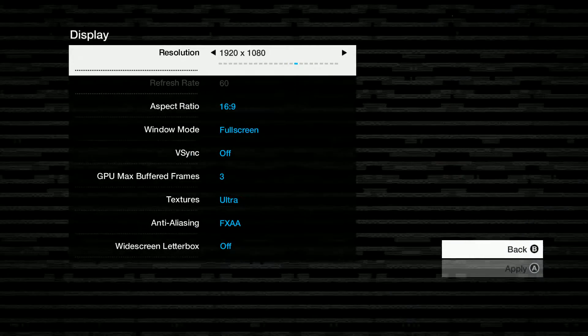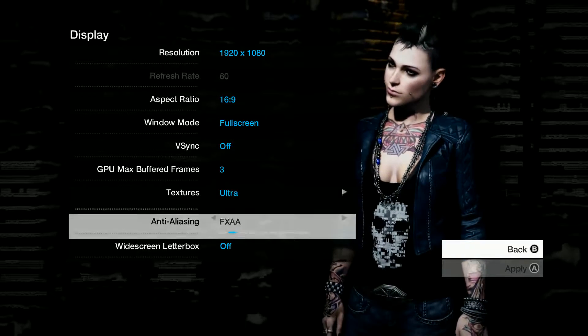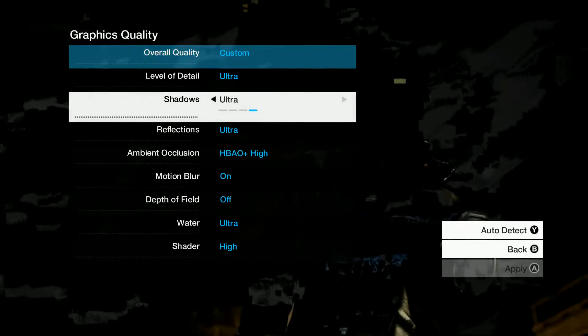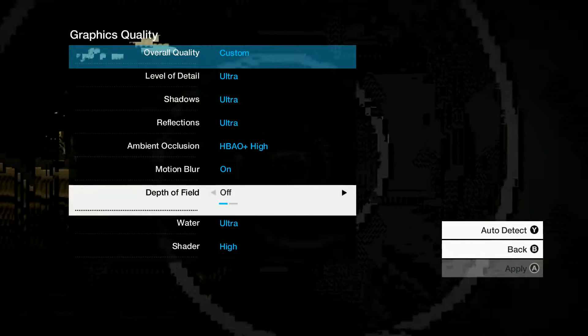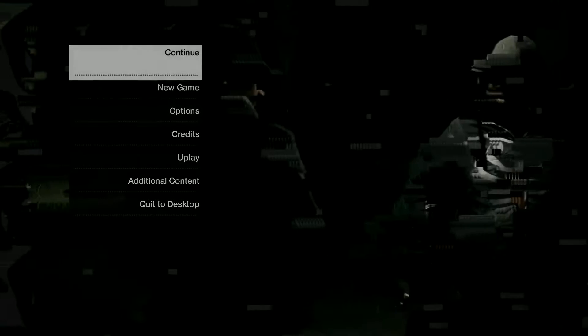Next up is Watch Dogs. I used a resolution of 1920x1080, ultra textures, FXAA, all graphical levels at ultra and high, HBAO+ also at high. I disabled depth of field because it does make things look blurry and for me it doesn't actually make the game look better.